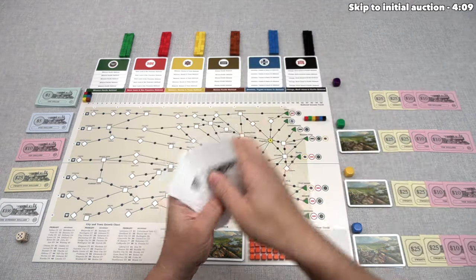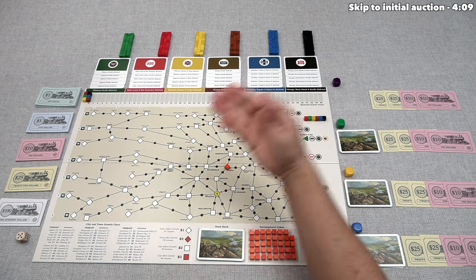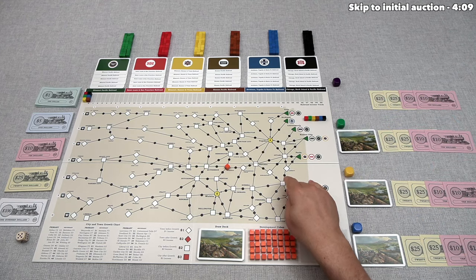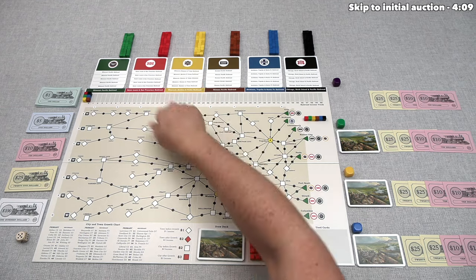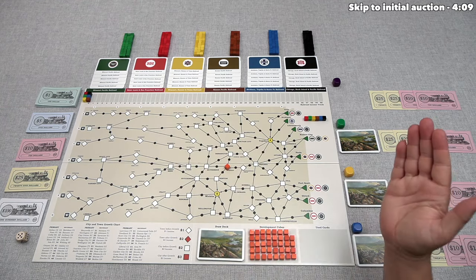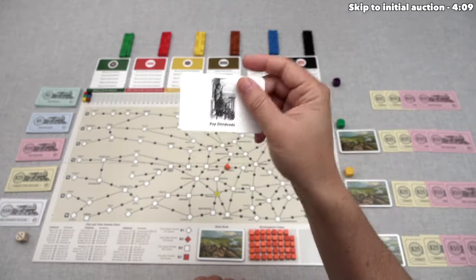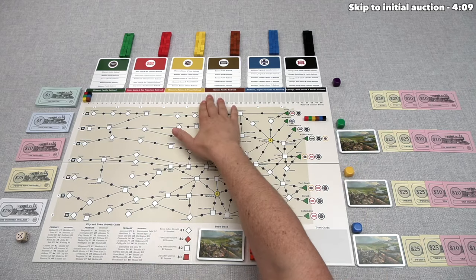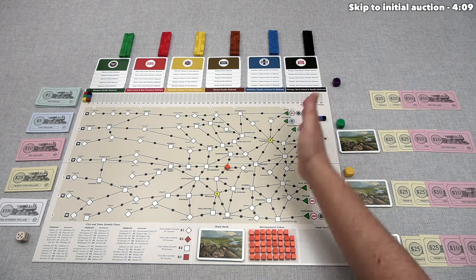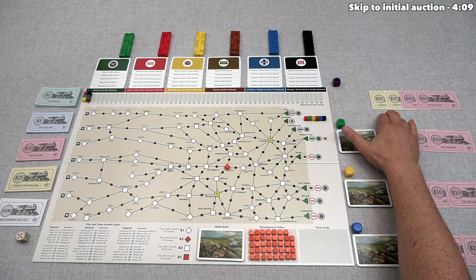The next action is offering stock, where the active player chooses any one of these companies with a share, puts it up for auction, and bids on it. The auction proceeds clockwise, and once all but one person passes, that person pays their bid into the treasury of that company and takes the stock. You want stocks because they allow you to build companies, and when dividends get paid out, players get one-fifth of the income value for each of their stocks.